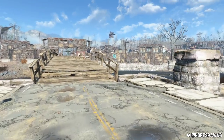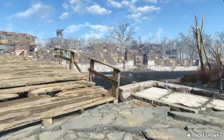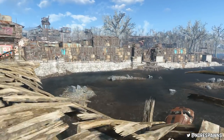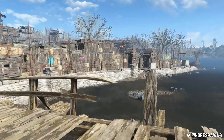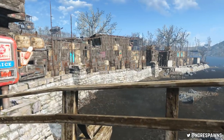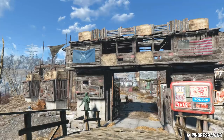Now, as a note, this is PS4, so obviously the structures are going to appear from a distance — they're not going to render in immediately, because the render distance for objects isn't very far. But it is quite a cool build. The one thing you're going to notice is most of this is actually built even before we got the Wasteland Workshop DLC.